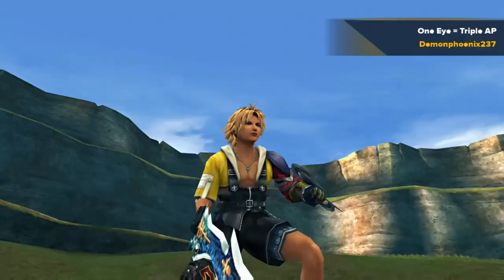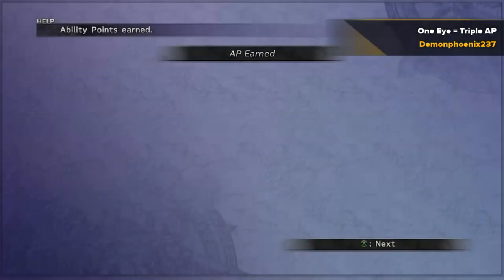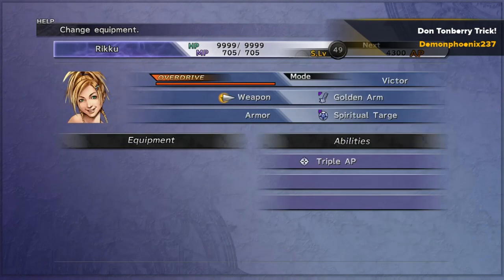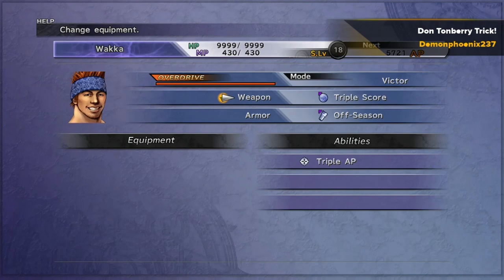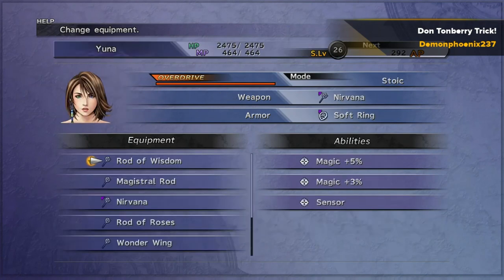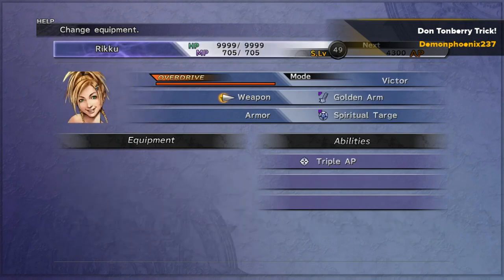Then what you can do is put Overdrive to AP on those weapons, and then also put Triple Overdrive on there as well. You don't need these perfect stat maxing weapons — you can also use Double Overdrive or Double AP if you want — but with triple AP being quite easy to get from beating OneEye, if you watched episode 1 you should be able to get triple AP weapons for all of your main three characters.